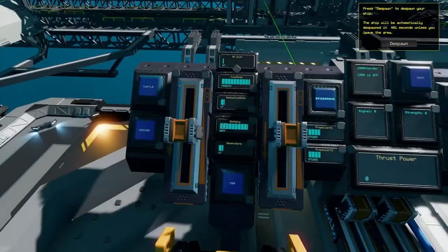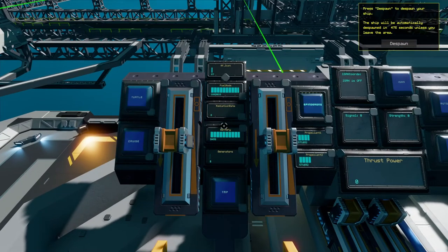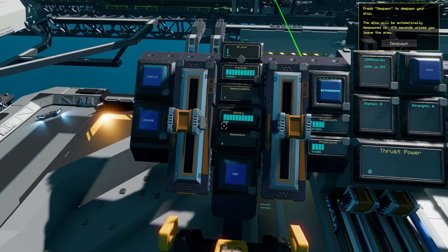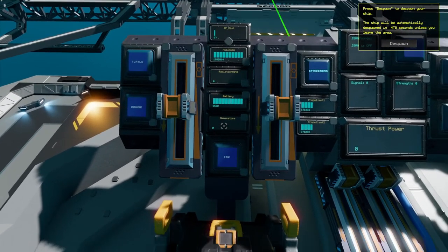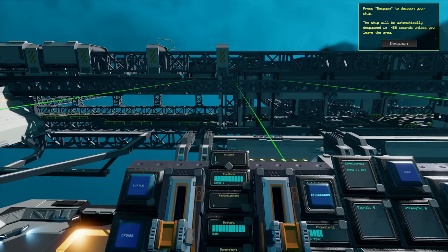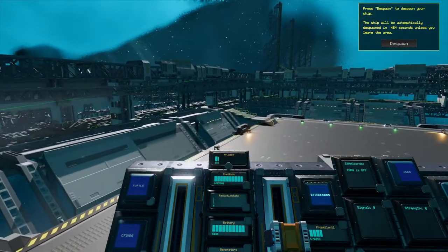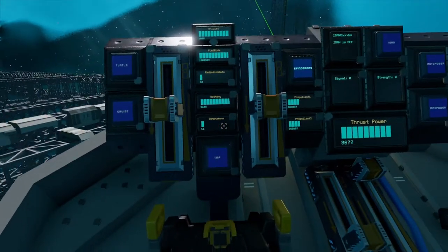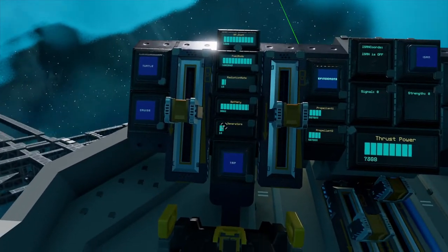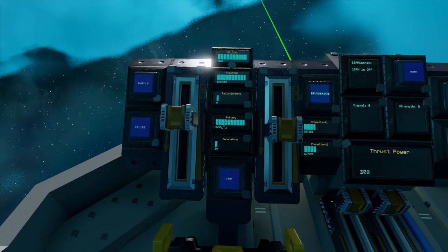And as you see, this battery is charging a bit. When it's at 9500 or a bit above, the generators are off. If we fly somewhere — let's just fly forward — as you see, the generators begin to work and it charges normally.